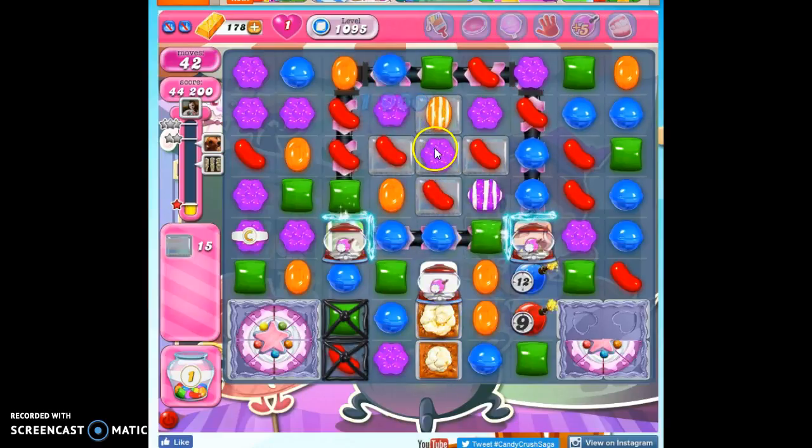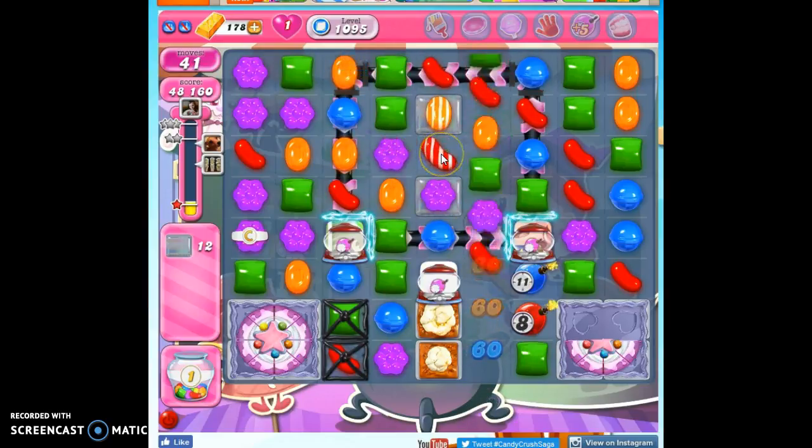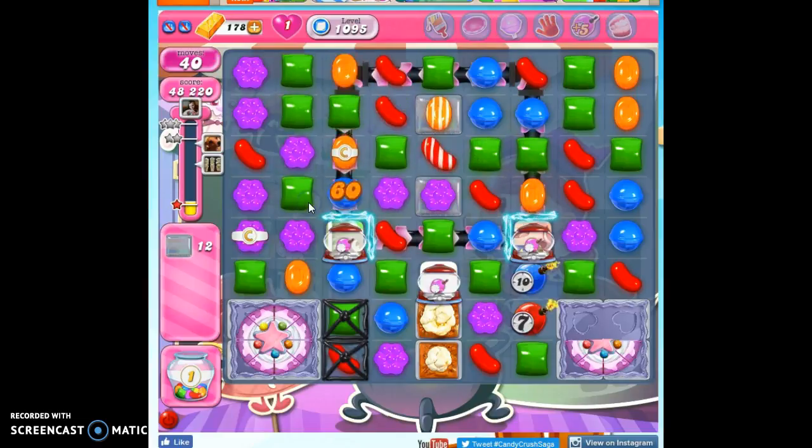And notice that all of the chocolate is now removed. This is my first playthrough, as is evidenced by the fact I'm collecting sugar drops. So I think I've just gotten a little bit of a lucky board. Let's see if we can maintain that luck. Now I see an opportunity potentially to make a color bomb, and since this isn't on a conveyor belt and it's not going anywhere, I'm going to invest some time.